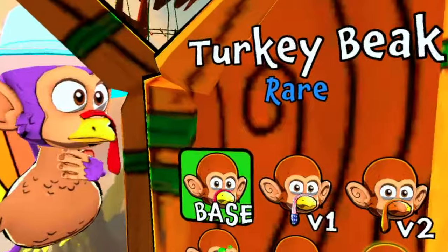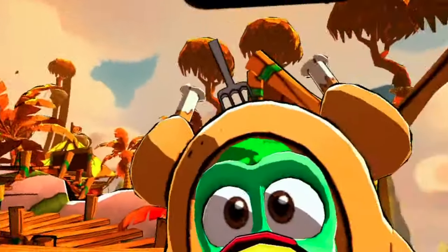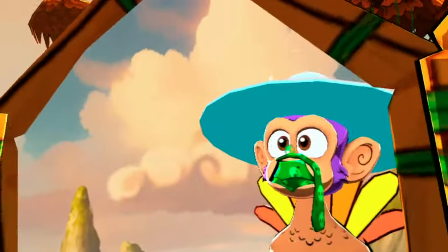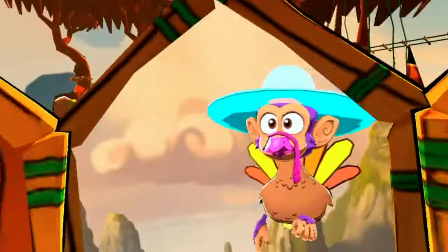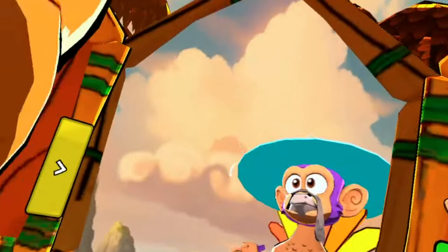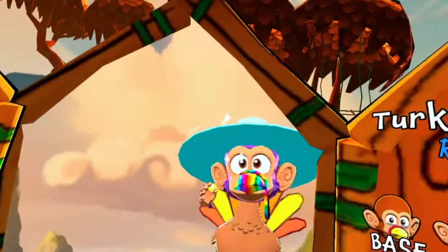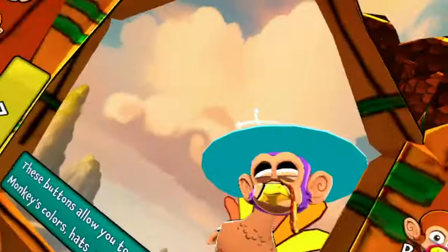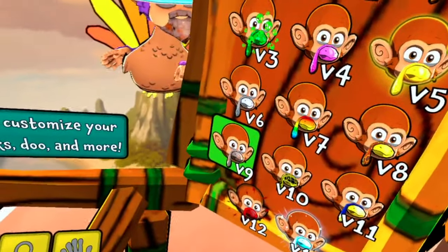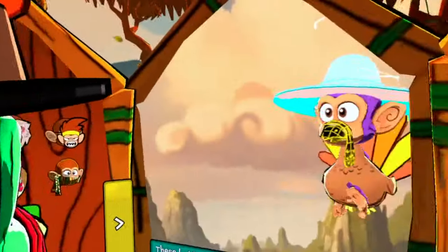All right, so first we have the basic one. We have V1, which is America. Number two, we have the wooden one. Now we have the poisonous one. Now we have the pink one. Now we have the golden one. All right, so we have the white one. Number seven — look at this — rainbow. Eight, we have the lava one. And then we have the metal one. Number 10 is my favorite one because it represents me — glitch, the glitch one.